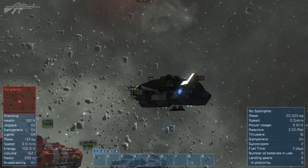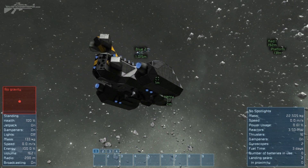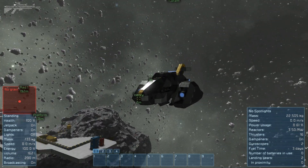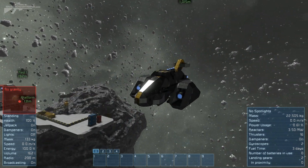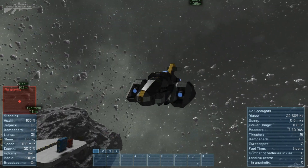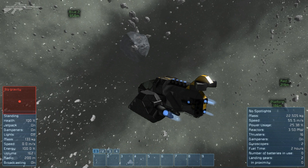Next up is a new antenna feature. If you're travelling through a dangerous area of space, your antenna broadcasts your signal — in this case to both a blue ship and a red ship over there, which you might not want. If you hit K and go to your antenna — marked as Henry — you can enable or disable broadcasting by ticking the box. By disabling it, your ship no longer broadcasts its antenna signal. But you can still receive signals from other ships, so you can pass through the area without attracting attention, then turn your antenna back on once you're in a friendly area.